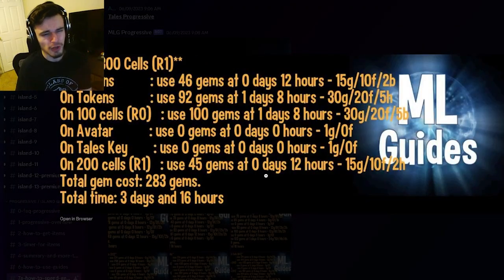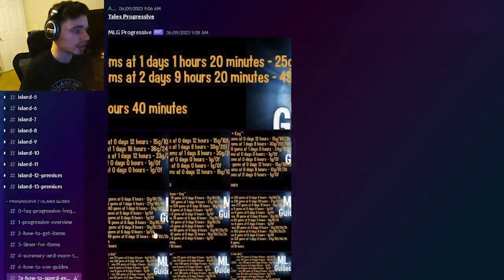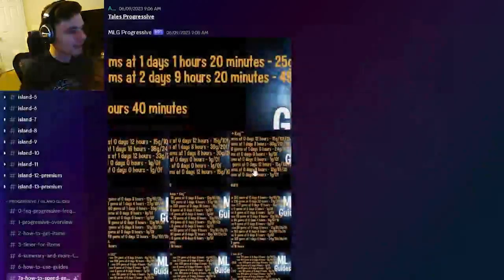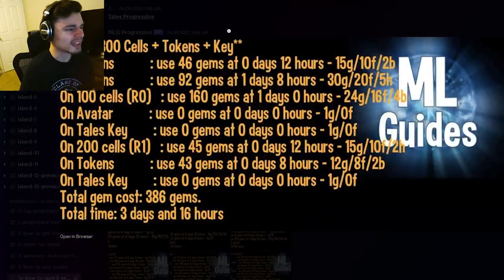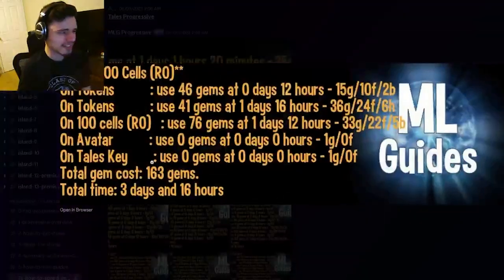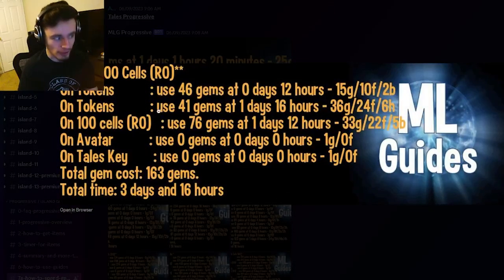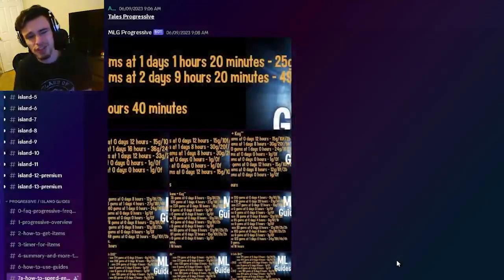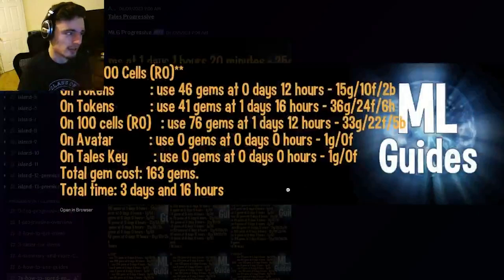I recommend getting the monster, getting the Tailor's Key, and then ranking him up with tokens. You can rank him up in the Tailor's Challenge directly, but it costs quite a few more gems — just getting him to rank 1 costs 283 gems, which is almost double. And if you want rank 1 plus the tokens and key it costs even more. It's just worth it to get the Tailor's Key and stay at rank zero.